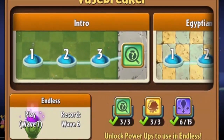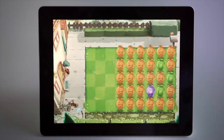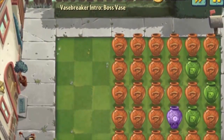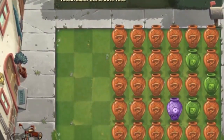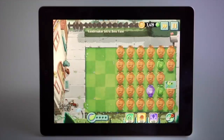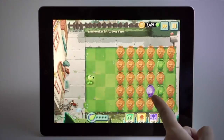Let's get into an intro level to show you how Vase Breaker works. In Vase Breaker, you will see different types of vases — some brown, some green, and a suspicious-looking purple one. To break a vase, you can tap on it and reveal its contents. Generally, you will get either plants or zombies and the occasional plant food.